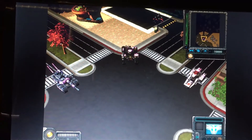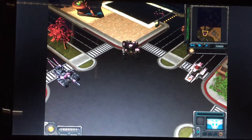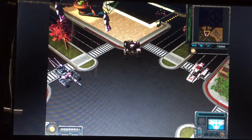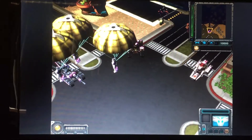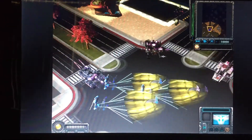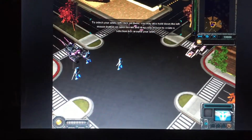Now that you have an idea of how to move around the battlefield, let's move on to controlling your units. Here come some of our hated enemies now. To select a unit, just left-click on it. Try selecting one of these Allied Peacekeepers.